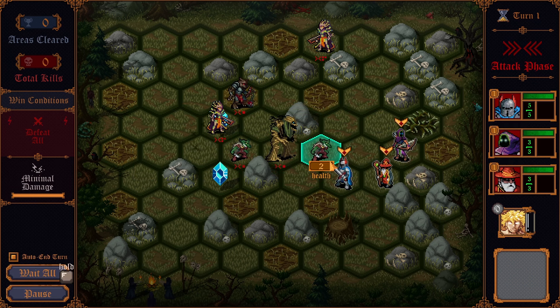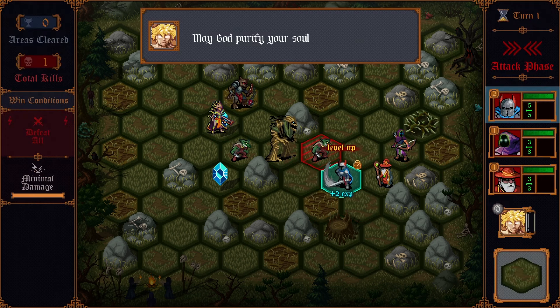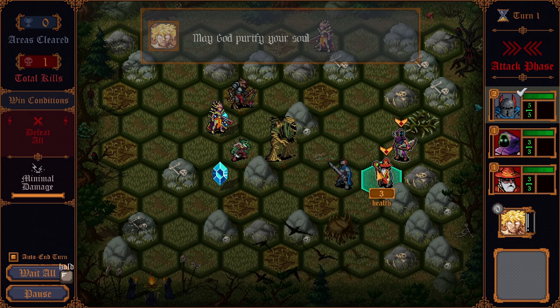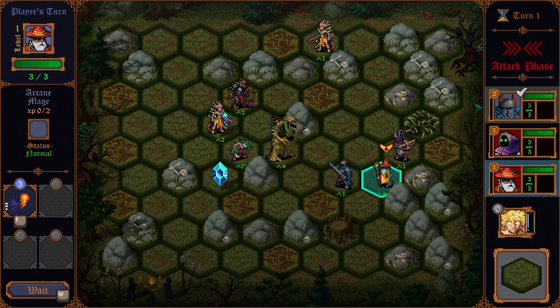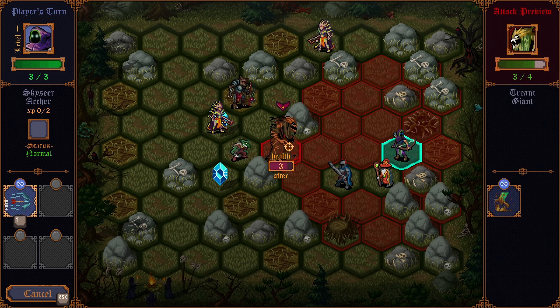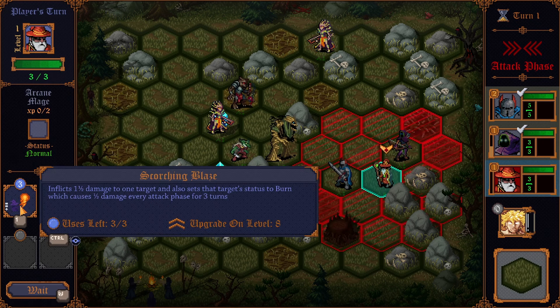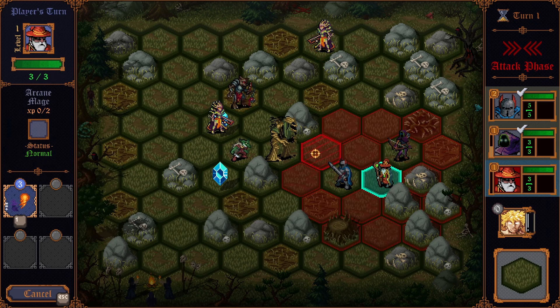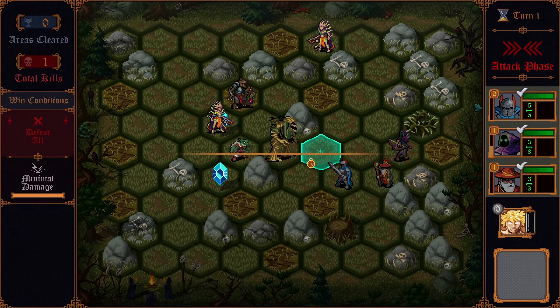Now it's our attack phase, so let's get rid of this little worm — looks kind of like a rat. Dead now. Get wrecked. On to the wizard. That's a big boy right there, the big Groot. The archer can attack from there. Good hit. Scorching Blaze — I wonder if we could use it on the ground to block enemies. We can't, but that would have been cool, like area of denial.